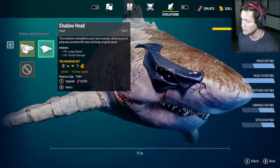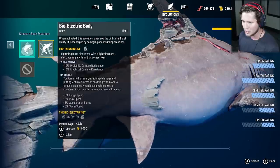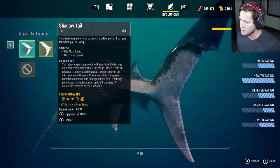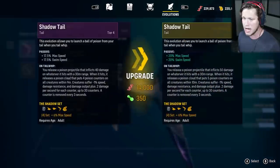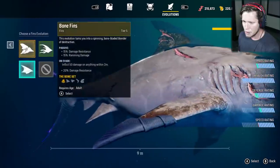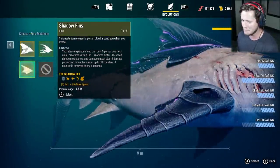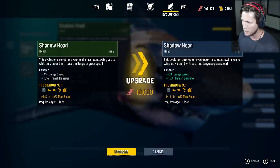I think we're going to be going for the shadow set, which looks absolutely insane. We've got shadow teeth, which are terrifying. We do have the shadow head unlocked — he's got like some cool goggles on. We don't have the shadow body yet, we're going to have to unlock that. We do have the shadow fins and the shadow tail. Let's go ahead and do all these, and then we're going to have to upgrade them all the way. As you upgrade them, they get more potent and they also look a lot better.